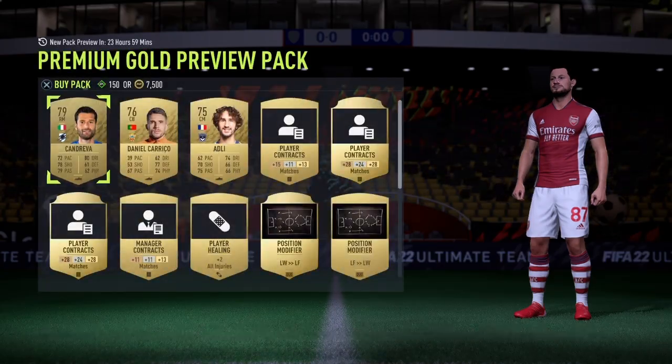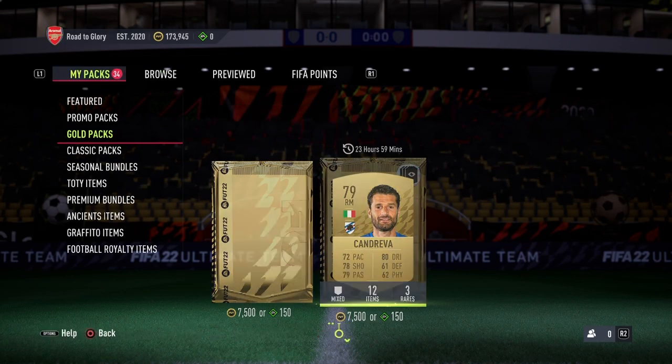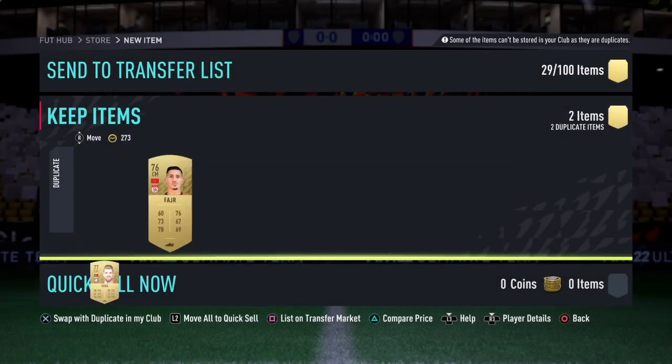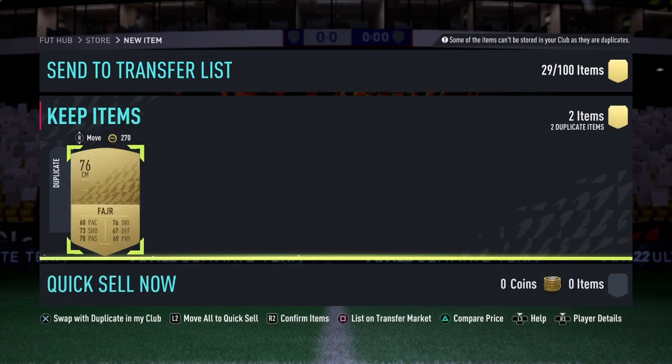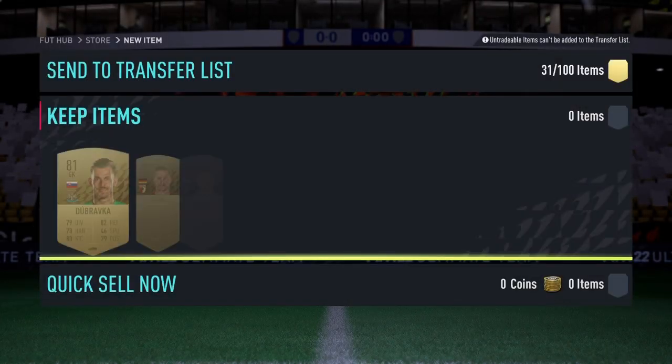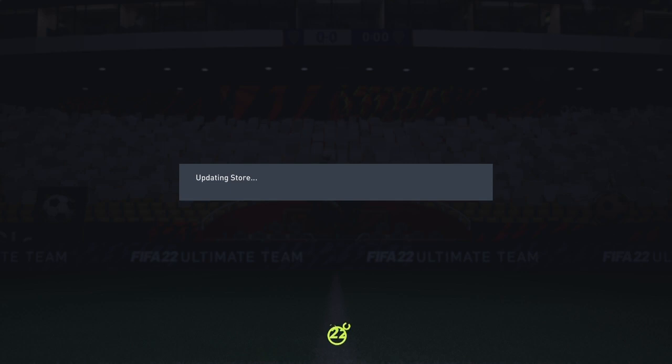No luck from the preview pack, as expected. We're going to start off with the terrible packs first - the plain old little gold packs. I've seen people pack Team of the Years out of 7.5k packs, so fingers crossed. We're going to send any tradable players to the transfer list for SBCs. Once we finish the packs, we'll check the SBC section to see who we can get with our fodder. This might be a very long video.